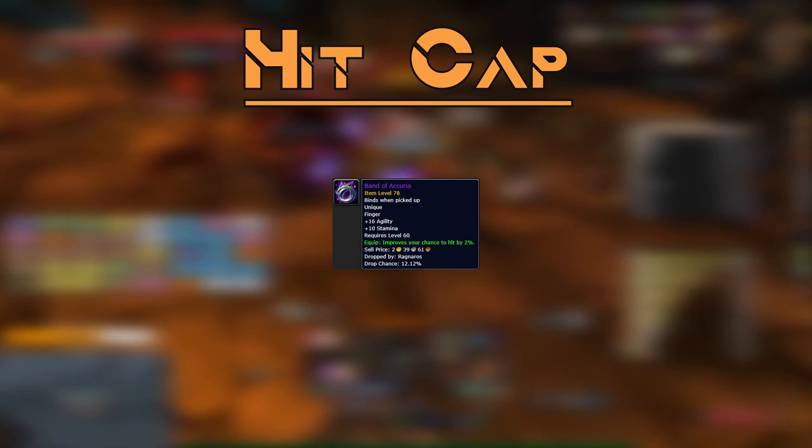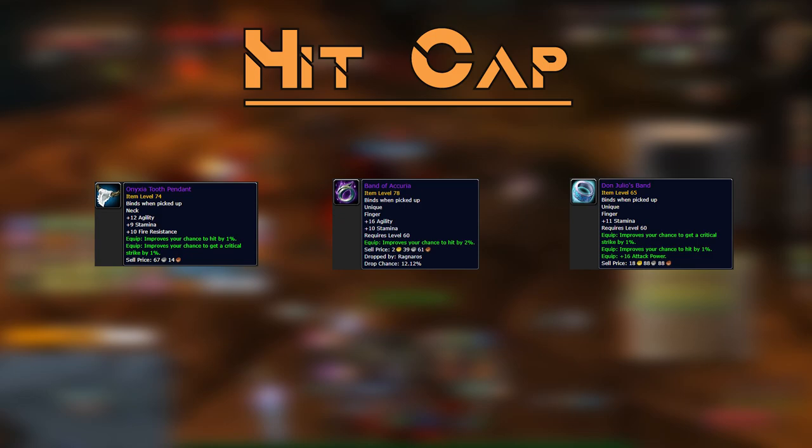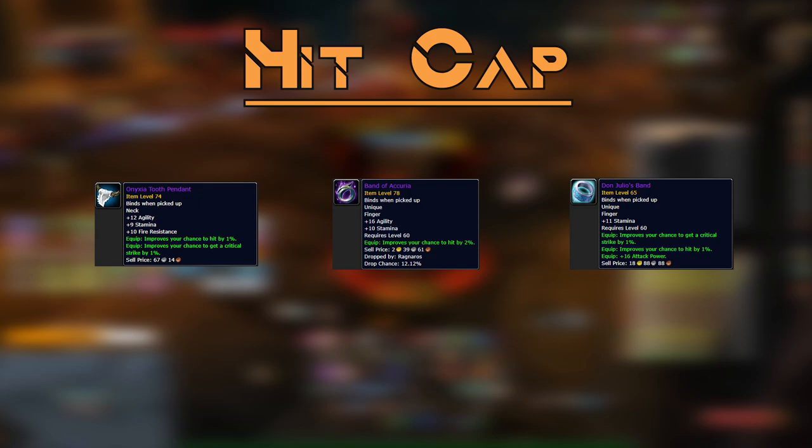Hit Cap is the next most important threat stat. The hit cap for a level 63 boss is 9%; with 305 weapon skill it drops to 6%. The easiest places to pick up hit rating are rings and necklaces. Band of Accuria from Ragnaros offers valuable hit, stamina, and agility. The Onyxia Tooth Pendant also offers agility, stamina, and hit. The ring from Alterac Valley Exalted offers stamina, crit, and hit as well.